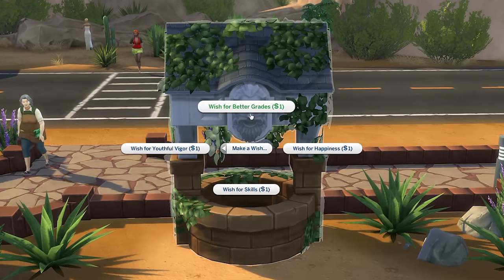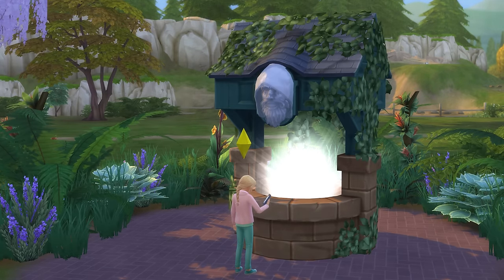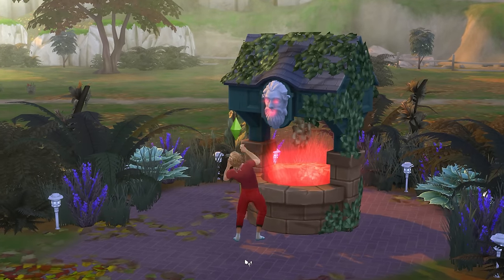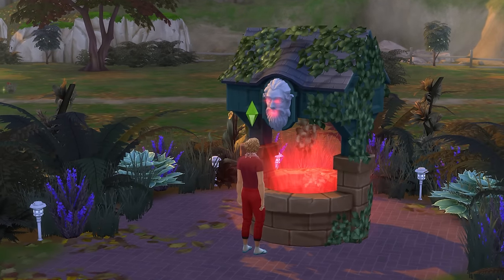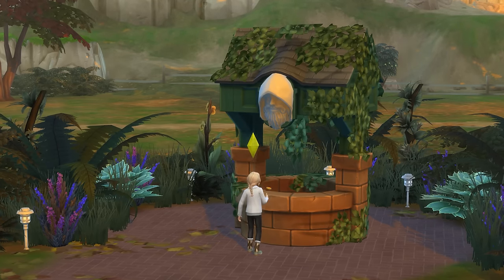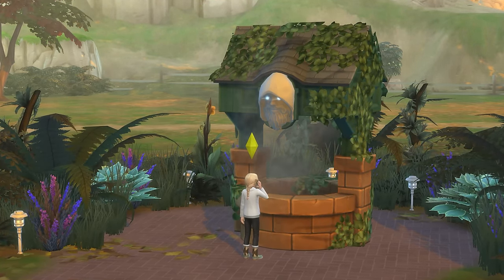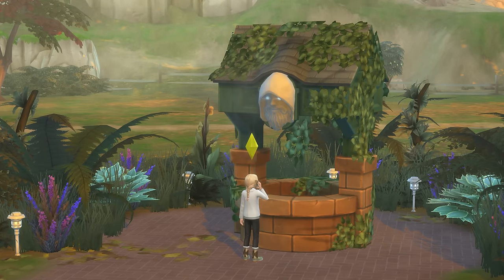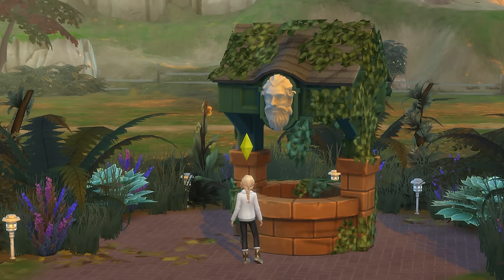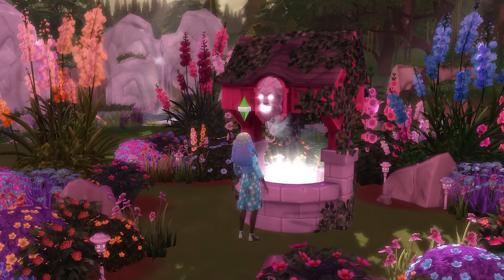If a child or teenager sim wishes for grades, then the highly positive outcome is to see your sim go up a school grade, while the highly negative outcome is to see your sim's grade lower by 1. There's no death outcome when wishing for grades, and this does make it so that making wishes for grades while the statue's face is angry or hooded is a decent strategy to improve the statue's mood without a massive negative wish outcome, as it'll most likely just lower your sim's school grades.